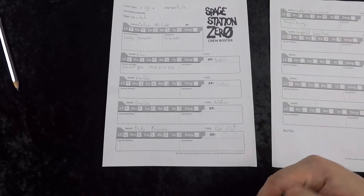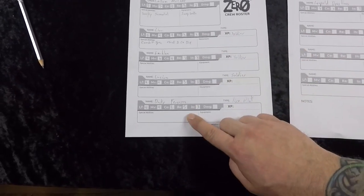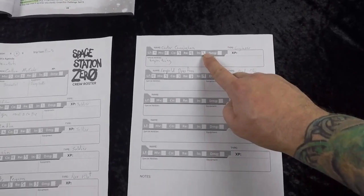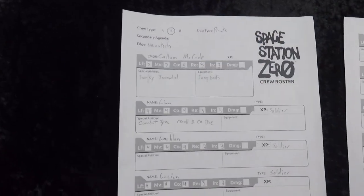I have names for everyone. My three soldier brothers are Liam, Lachlan, and Lucian. My ace pilot is Ducky Ferguson — maybe over enough drinks he'll tell you how he got that name. My engineer is Cooter Cunningham, and my medical officer is Leopold Dreyfus.